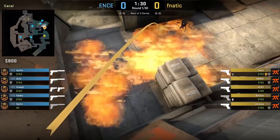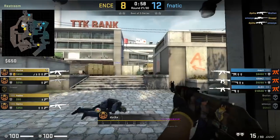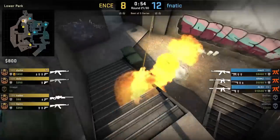Fnatic execute B using these nades where they isolate short and all come out monster, however Brolin does miss the heaven smoke. Deha molotovs stairs as he is running up behind flowers, aiming at the left of the windows then left click throw while running forward.